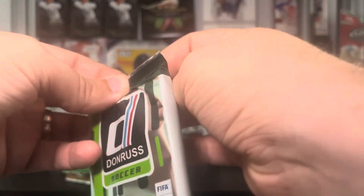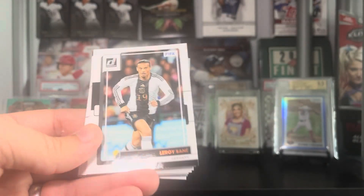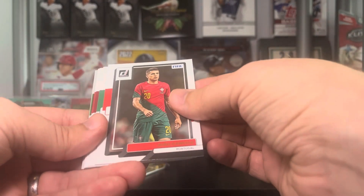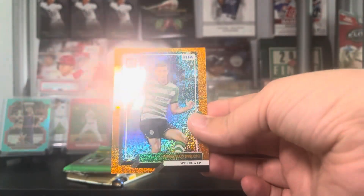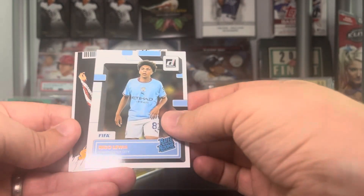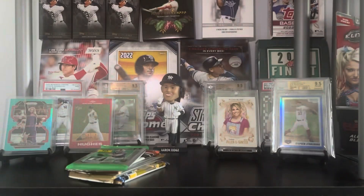Now the Donruss Soccer pack — I don't do soccer very much, so forgive me if I botch a name. I believe there's a chance at Kabooms in these if this is from a blaster. We've got Fikayo Tomori, Leroy Sane, a nice Haaland — we'll take Erling Haaland. Diogo Costa on the rookie, Joao Cancelo, Pedro Goncalves, Paulo Dybala, Christian Pulisic — I know that name. We have an orange sparkle of Inacio, an Optic of Spinazzola, Hector Herrera, Rico Lewis on the rookie, Net Marvels of Alvaro Morata, Jules Kounde, and Galeno on the rookies. Sorry to those who actually watch soccer if I botched the names.